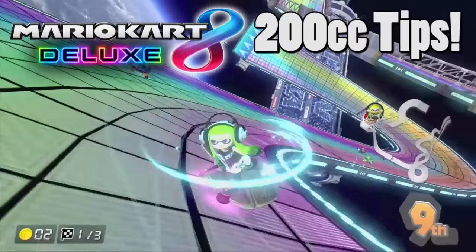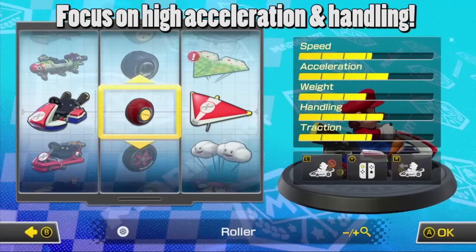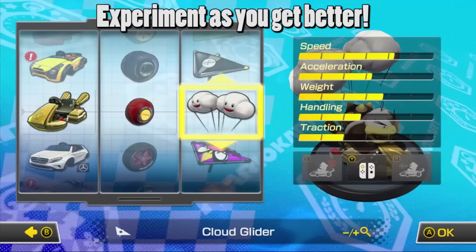First, let's talk about vehicle combos. For learning 200cc, I highly recommend using a combination with high acceleration and high handling. A medium-weight character like Mario, combined with the roller tires, can get this combination. If you want to play it even more safe, use an even lighter character than Mario. As you gain more experience at 200cc, you can ease off on the acceleration and handling, and perhaps focus more on some higher speed and heavier combos.